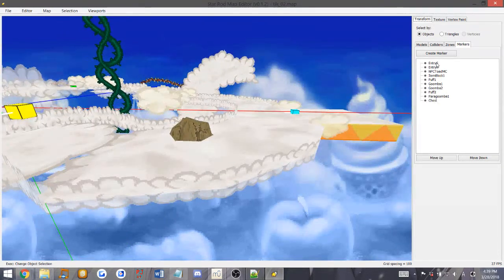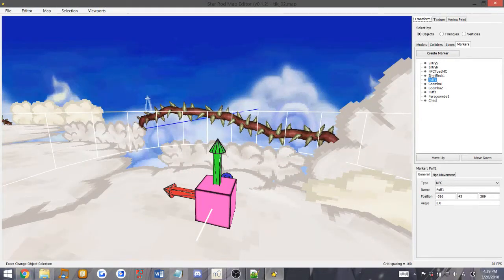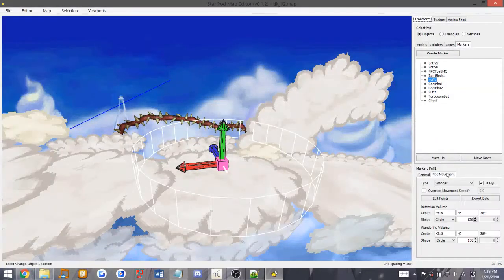So right here you see my list of markers. I have two entry markers, a few enemies right here, along with a couple other entities. First thing we do is let's just look at where you want to place it. I want to place one of my enemies right here. This marker is called Puff1. If you look at the NPC movement tab, you have a wander distance and a detection volume, which detects whenever Mario enters the radius. That's whenever the enemy triggers and starts coming towards Mario. The wandering volume is the max area the NPC can move to.